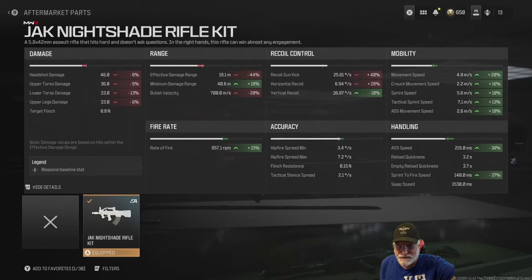Let's take a look at the configuration and damage. Notice off the bat that the Jack Nightshade kit decreases all of the damage numbers — not to worry, we'll take care of that in a second. That four-shot kill in the lower torso with the 1.1x multiplier is no longer possible, but we're okay with that — have a look at the fire rate.